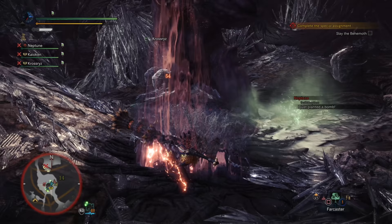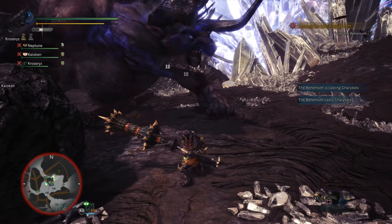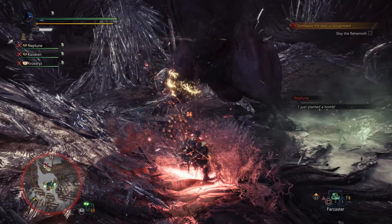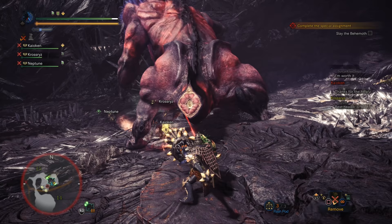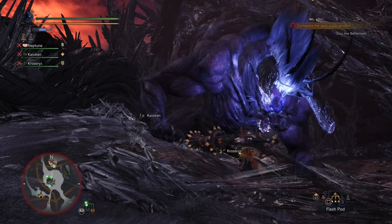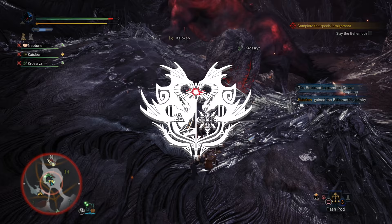Another spell the Behemoth uses only from the second area onwards — and one that actually helps you — is his Summon Comet spell. One player will be surrounded by a light orange aura with lightning in it, and the comet will start to descend from the heavens. Keep moving if this aura is on you; you don't want to get hit by the comet. If you're using a shield, block it. Try to direct that comet to a good area — run as close to the middle of whatever zone you are in so the comet lands somewhere you can use it later to survive the Behemoth's final spell.